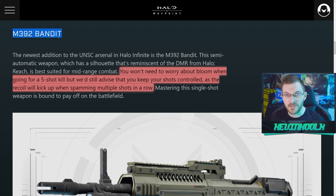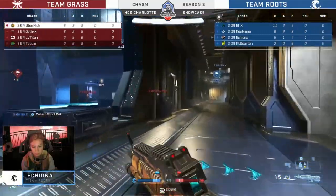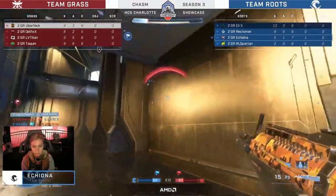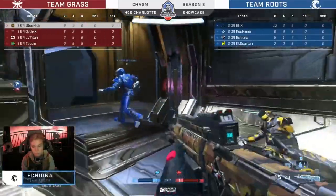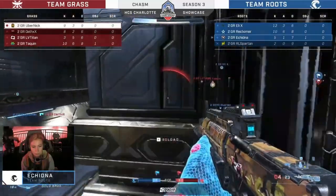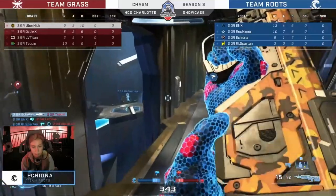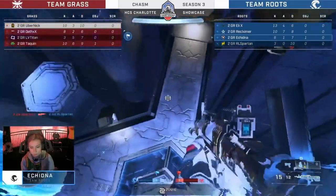To kick off the blog, they talk about the Bandit Rifle, a new weapon coming in with season three. There has been a lot of discussion about this rifle as a lot of people have stated that they wanted it to be a starting weapon over the current setup, especially in competitive. There are some interesting changes compared to what you'd expect from a DMR-looking weapon in Halo, as this doesn't have a scope — instead it has a 1.4x zoom like an assault rifle or sidekick that cannot be de-scoped. There is bloom with this weapon, but it seems like the first few shots not so much, so you won't need to worry about bloom when going for a five-shot, but keep your shots controlled as the recoil will kick up when spamming multiple shots in a row.